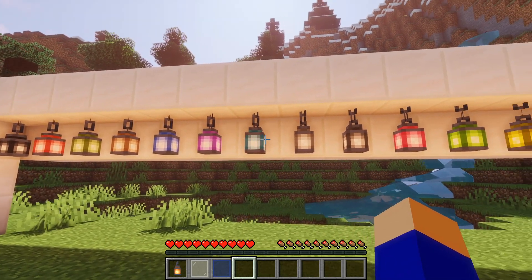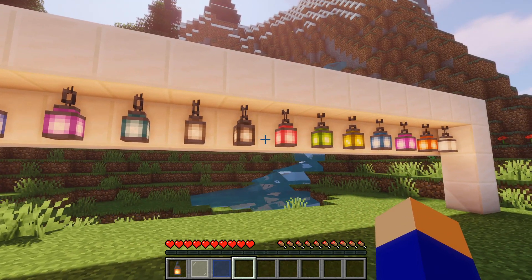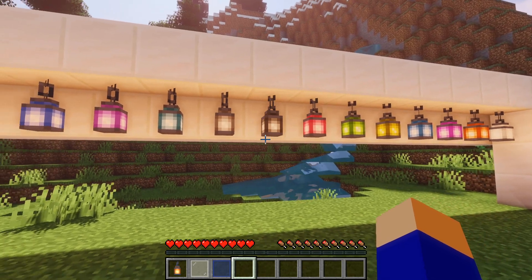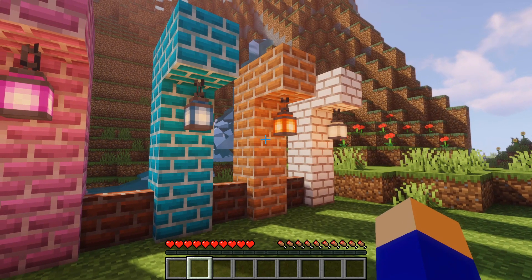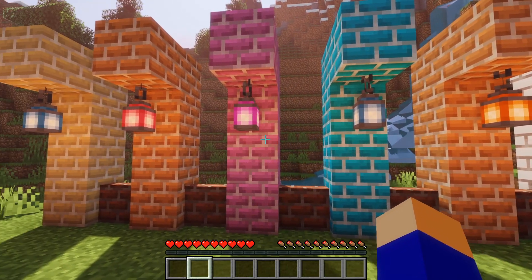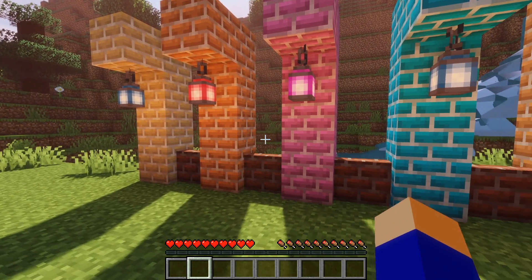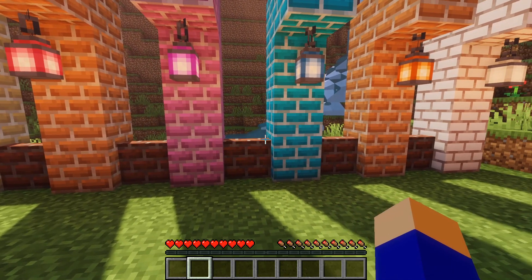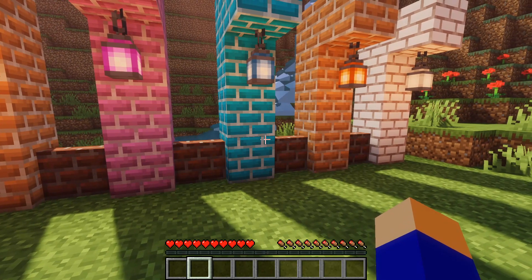Lantern Colors is an absolutely amazing mod that adds many new colored lanterns to Minecraft. Besides the regular lantern and the soul lantern, there are now 16 new lantern colors. The lanterns can be dyed with a glass pane, and like the Color Bricks mod they can also be re-dyed as many times as you like. In fact, both the Color Bricks mod and the Lantern Colors mod go pretty well together when you're going for a certain color theme. You can really go crazy with these two mods and create some amazing looking structures in combination with other vanilla blocks.